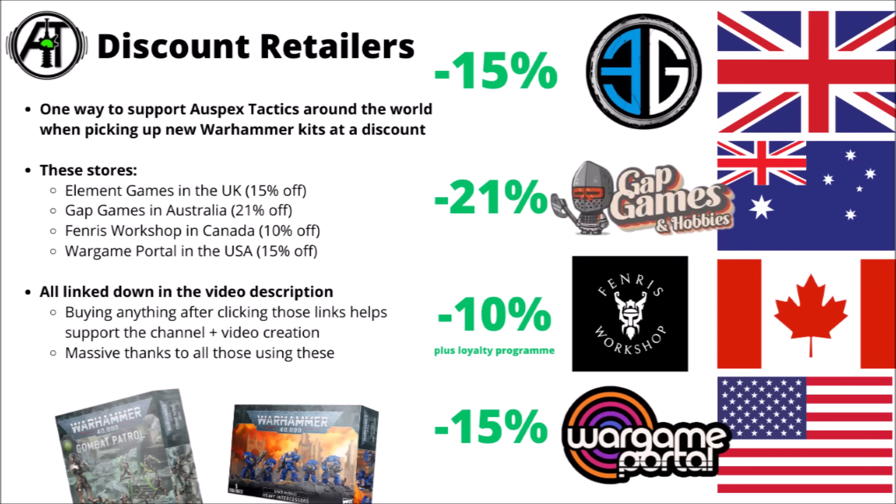If you were looking to pick this one up or any other Warhammer 40k type things, I do have a bunch of discount retailer links down in the video description and they generally tend to save somewhere between 10 and 20% off Games Workshop's prices, so usually the way that I tend to go for pre-orders. There's Element Games in the UK for 15% off, Wargame Portal in the USA for 15% as well, Gap Games in Australia for 21% off, and Fenris Workshop in Canada for 10% off.